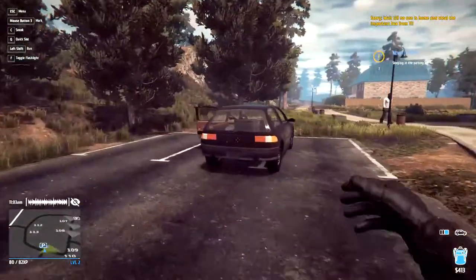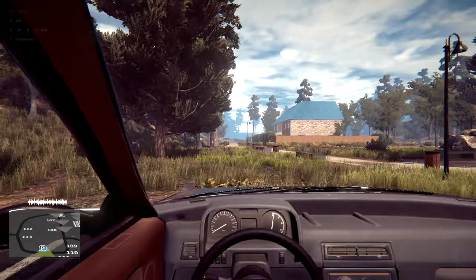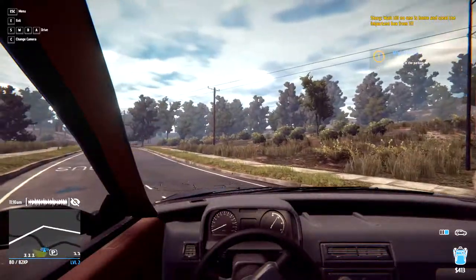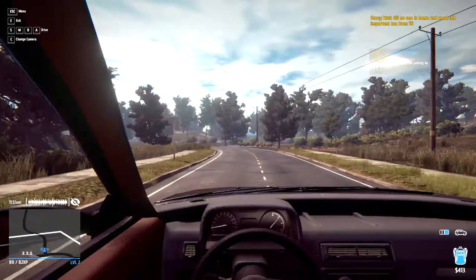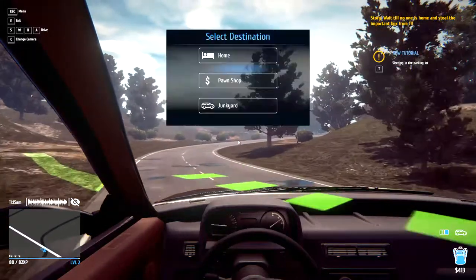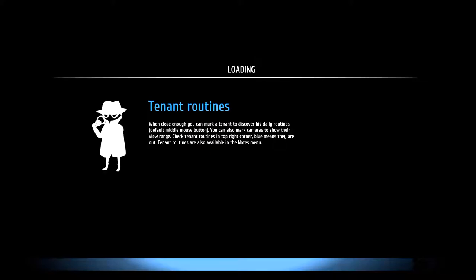I didn't mention before, but when you leave with a large item, you cannot leave on foot — you must go via a vehicle. If you grab a large item and try to leave on foot, it'll drop the item and you won't be able to keep it. So you have to leave in the car with it in the trunk. Let's go home, because I saw a green star so we can sell something on Black Bay.